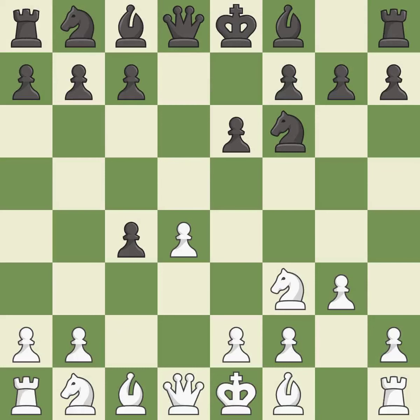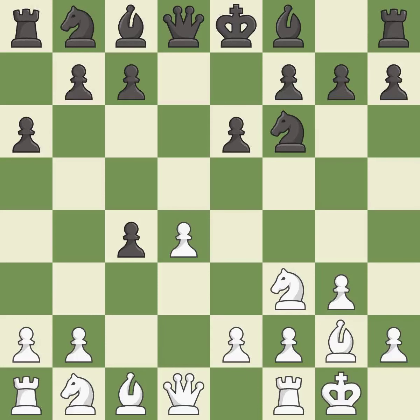That pawn was free for the taking. This develops the bishop and gives it scope on the long diagonal. a6 prepares the b5 pawn push. Castling gets the king out of the center and activates the rook. c6 develops the knight toward the center and fights for control of the e5 square.